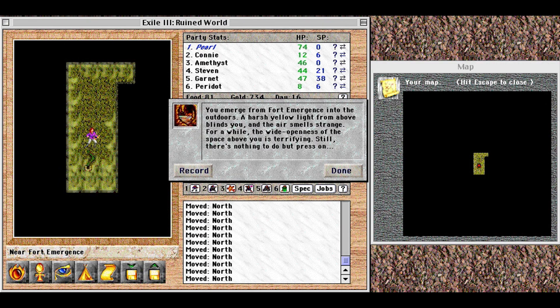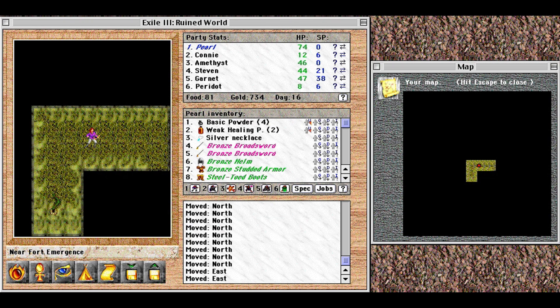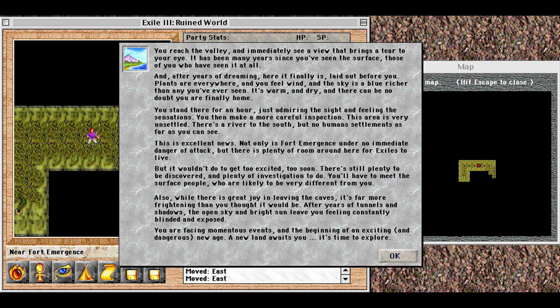You emerge from Fort Emergence into the outdoors. A harsh yellow light from above blinds you, and the air smells strange. For a while, the wide openness of the space above you is terrifying. Still, there's nothing to do but press on. The sun, it burns! You reach the valley and immediately see a view that brings a tear to your eye. It has been many years since you've seen the surface — those of you who have seen it at all. And after years of dreaming, here it finally is, laid out before you.